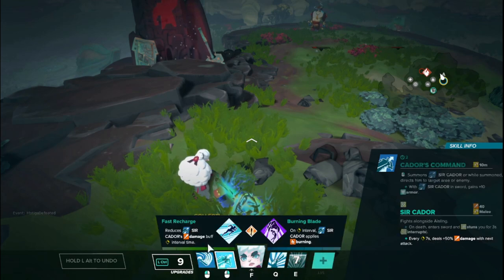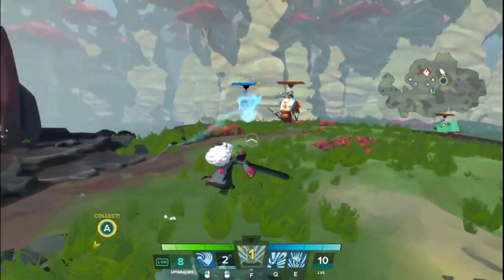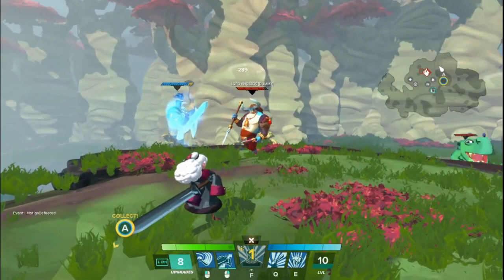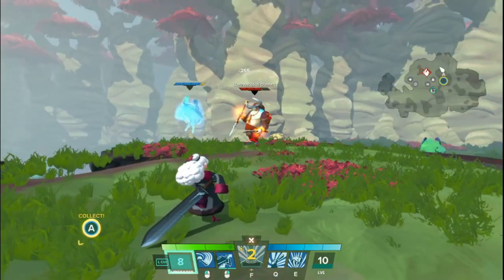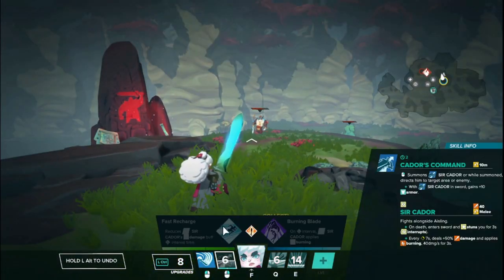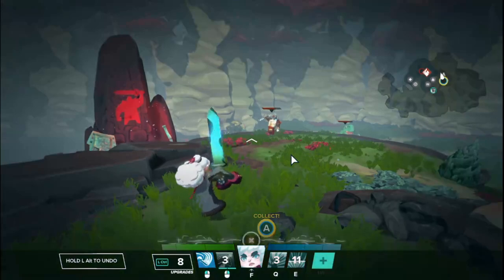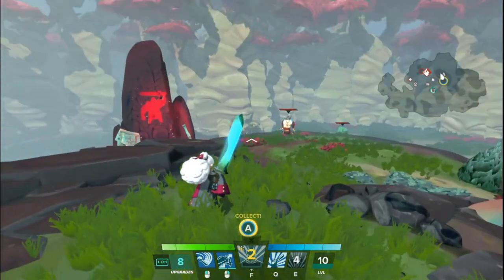On the other side is Burning Blade. Instead of reducing the cooldown from seven to three seconds, it remains at seven seconds but applies a burning debuff dealing 40 damage per second for three seconds to everyone hit by that AoE effect. So Cador does his animation, the enemies burn, and after roughly the third interval he does it again and applies burn again. I really don't think you want to go down that path on the right mouse button tree, since you're not picking Ashlyn for damage potential.